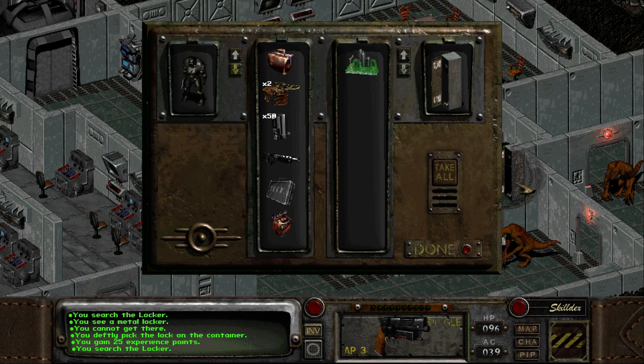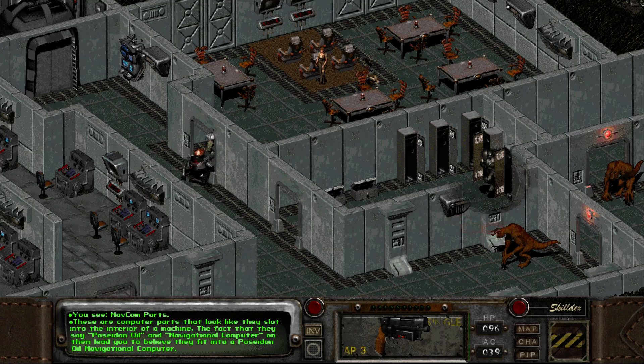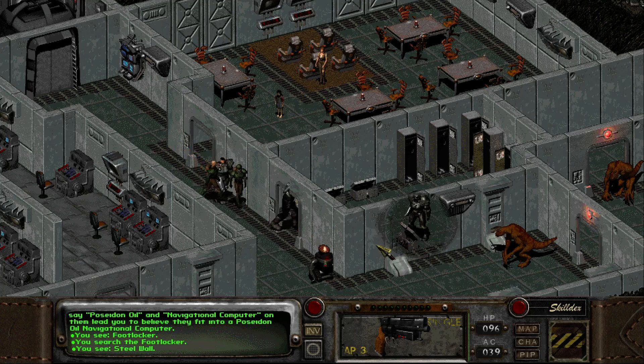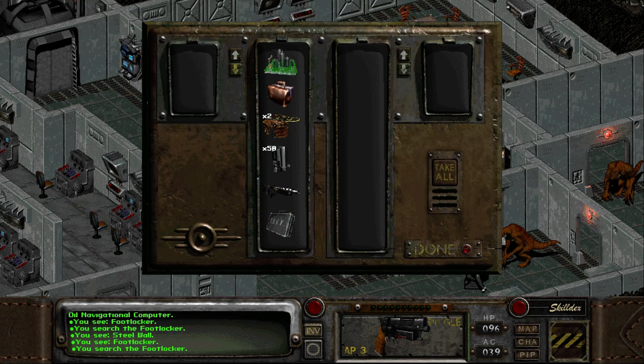There you go - unlock it. Oh, Navcom parts! These are computer parts that look like they slot into the interior of a machine. The fact that they say Poseidon Oil and navigational computer on them leads you to believe they fit into the Poseidon Oil navigational computer. Yes - that's usually how it goes. Also need to go to Sulik.